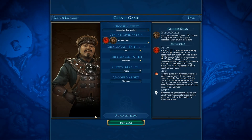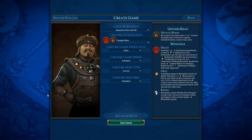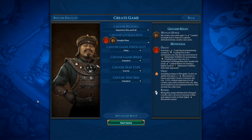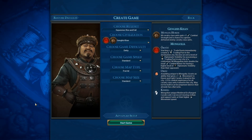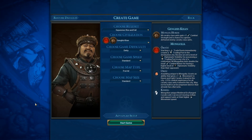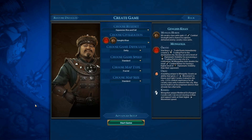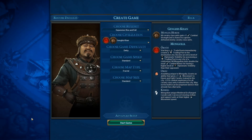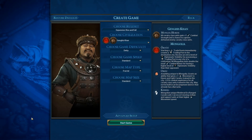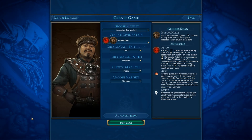Hey everybody! OmegaOlden plays Civilization VI Rise and Fall, beginning anew with a Genghis Khan Mongolia playthrough. I'm going to go with a fairly normal playstyle for this because it has been a couple months since I've played through a complete game. I feel like I might be a little rusty here, so I want to give myself time to sharpen up. That's also why I went with Genghis Khan — he's a little powerful.